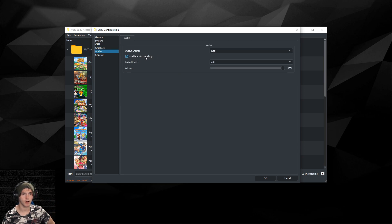Under Audio, disable Audio Stretching. The volume you can set however you like. I would not touch the output engine, but you can change the audio device.